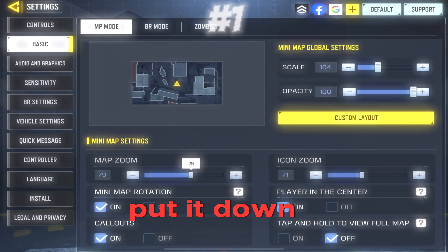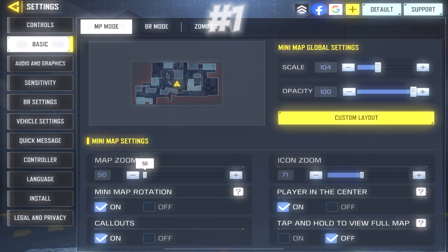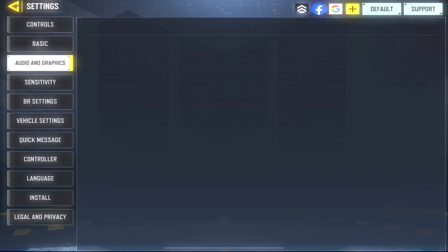First, go to Basic and scroll down and go to Map Zoom. If it's 100, put it down to 50 so you can see more and better.